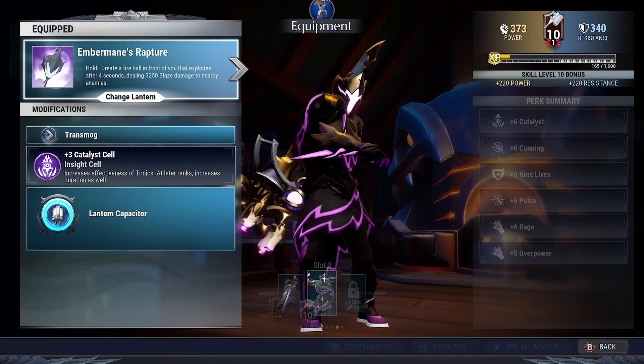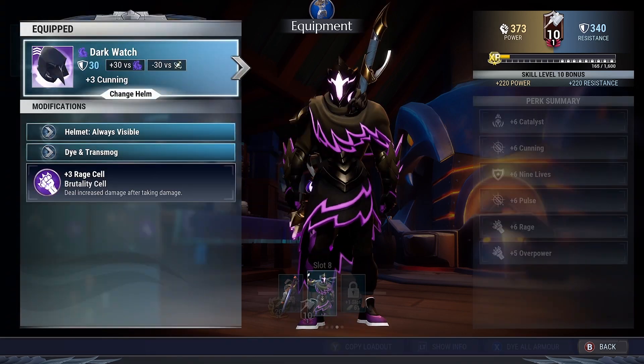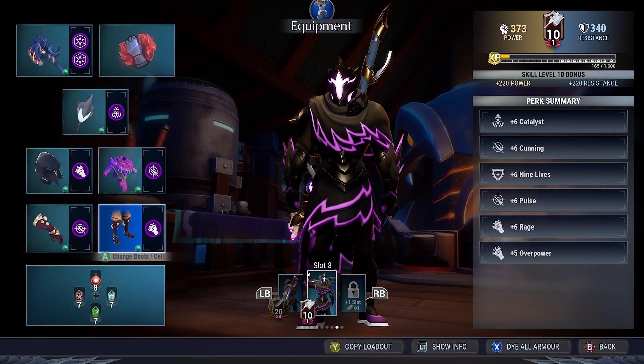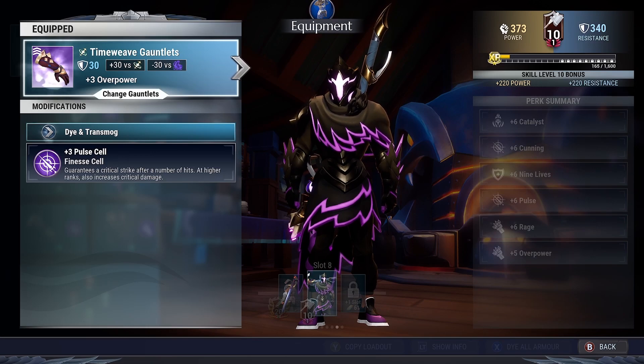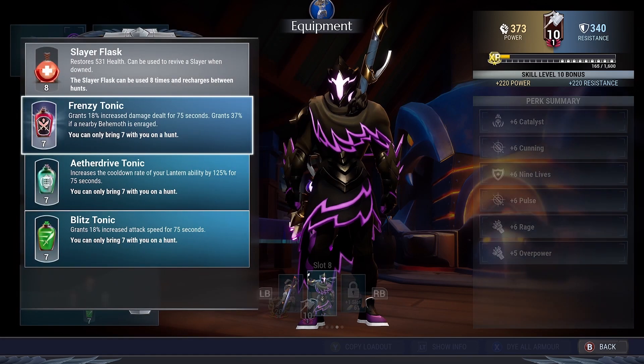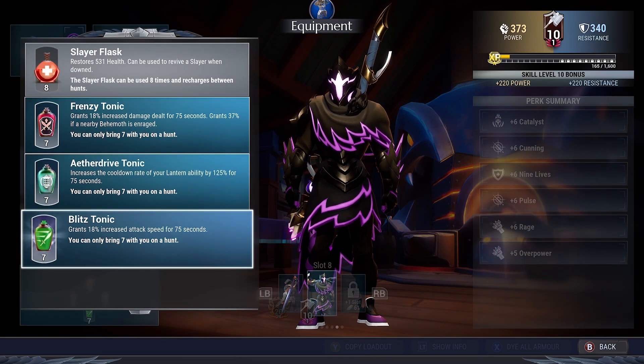Next up, the lantern is gonna be the Ember Main Rapture with plus three Catalyst. Helmet is gonna be the Darkwatch with plus three Rage. Torso is the Tracture with plus three Pulse. Gauntlets are gonna be the Taimou Gauntlets with plus three Pulse, and lastly, Leggings are gonna be the Taimou Leggings with plus three Rage. And as for Tonics, we are using the Frenzy, A-Drive, and Blitz Tonics.